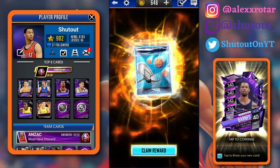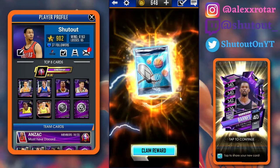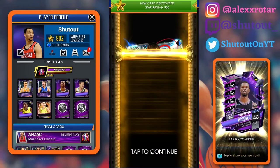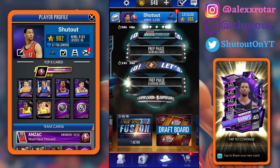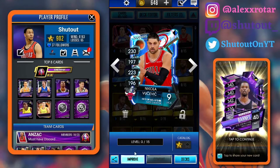Let's go ahead and get into this fusion. Hopefully we can pull an amethyst — come on, give me an amethyst. And it's Nikola Vucevic. Two sapphires so far. I guess it's not bad, it's a cool image and all, but that kind of sucks.